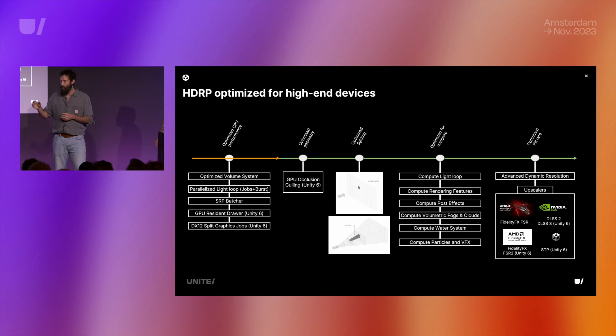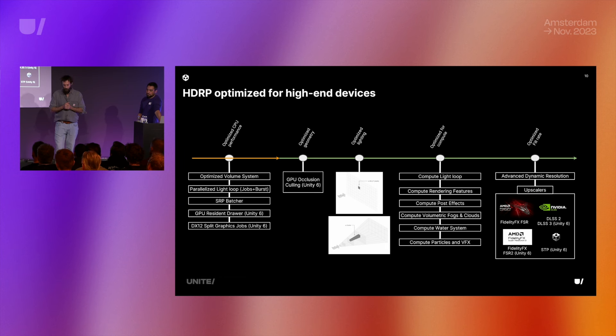HDRP is highly optimized for high-end devices from CPU to final pixels. We optimized the volume system in HDRP and made it a first-class citizen shared across URP, which also gave CPU gains for HDRP users. There's a highly parallelized light loop leveraging Burst and Jobs, the SRP batcher, the GPU Resident Drawer presented this morning, DirectX 12 now out of preview, and split graphics jobs so you can send graphics jobs to the GPU faster.